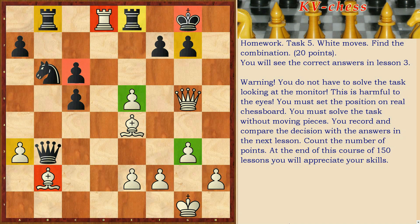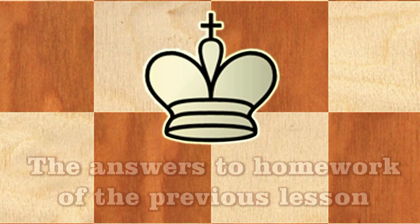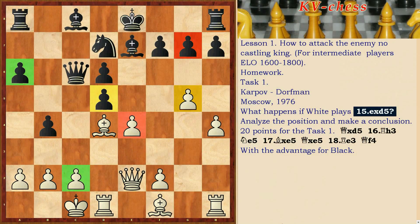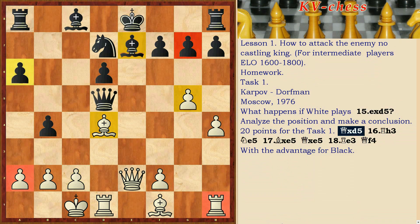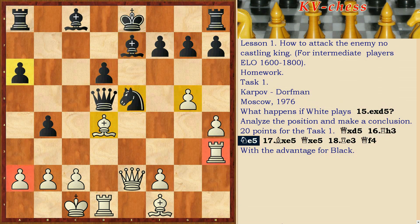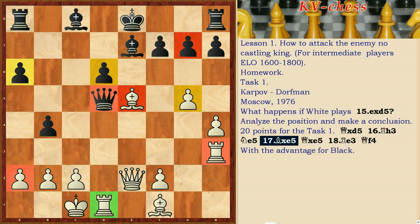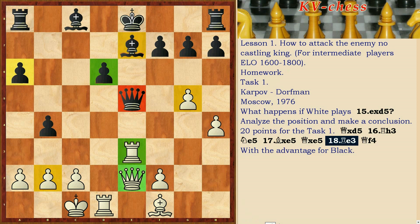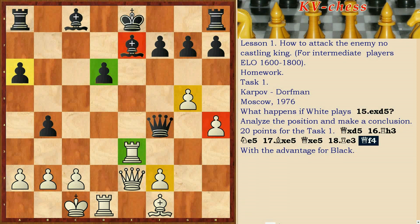You will see the correct answers in Lesson 3. Now, the answers to the tasks of Lesson 1. What happens if White plays exd, Qxd5, Rh3, Ne5, Be5, Qxe5, Re5, Qf4 — with an advantage for Black.